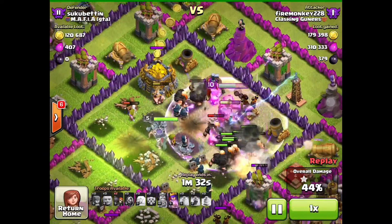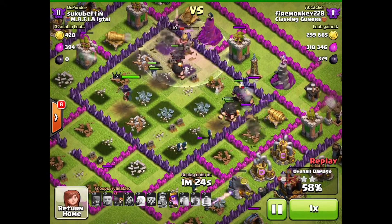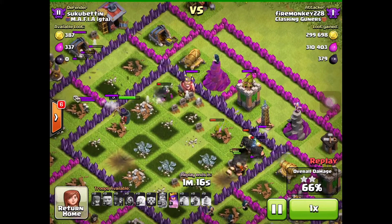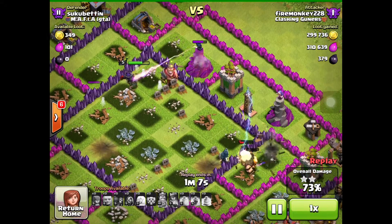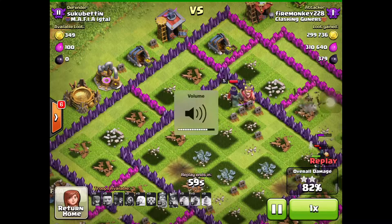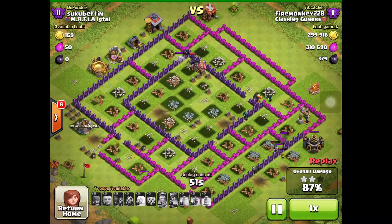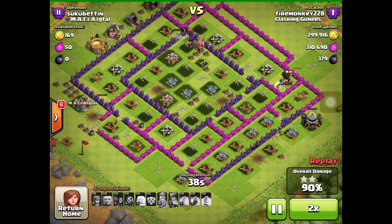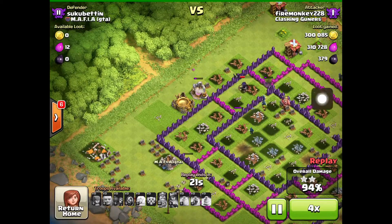Now I arrange my king. That's how I do that basically. It's a really good strategy — you should copy it. It can 3-star bases easily. And I got a 2-star.